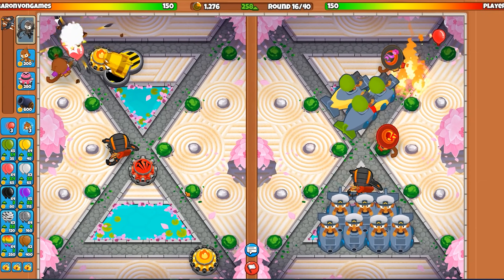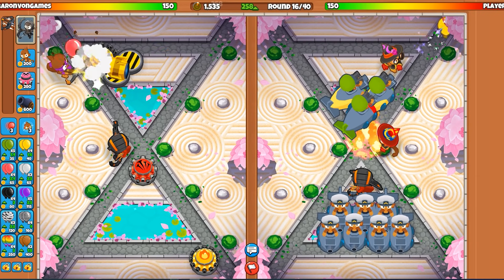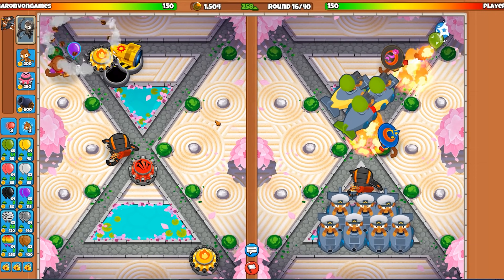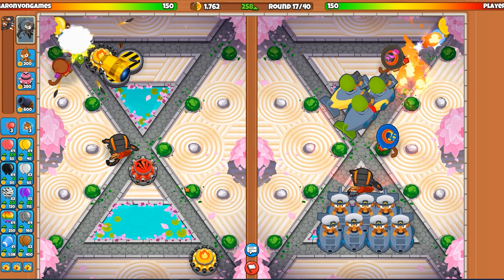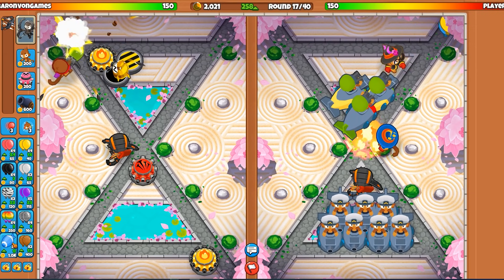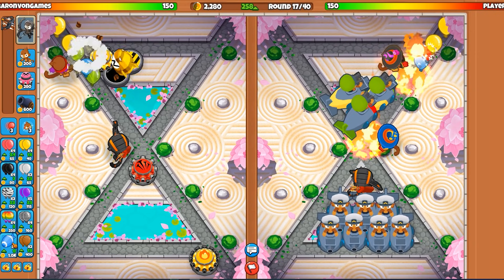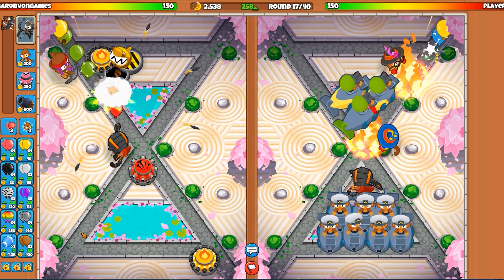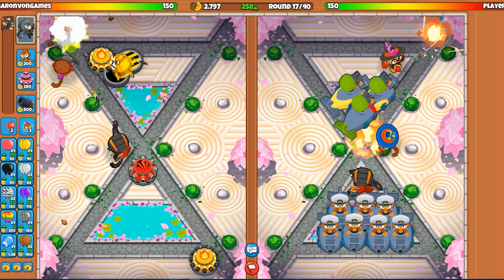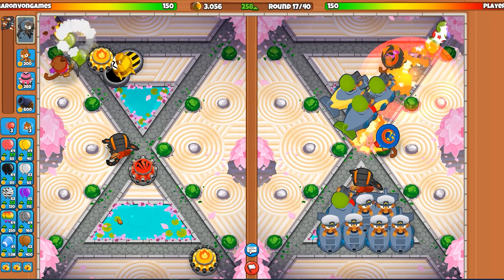We'll get this fully upgraded crossbow to quick shots. We should be — there's our first MOAB. Can he deal with one? Well, if we wait a little bit, which we are, I'm feeling pretty confident here. I think if we save up like 5,000 we could send like a giant airship. But if I don't send him now, it will double up, so I get to spend the same amount of money and get double.